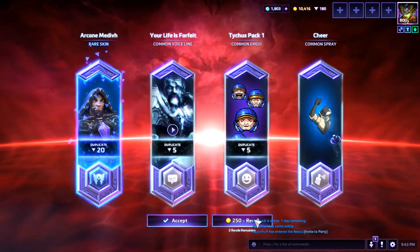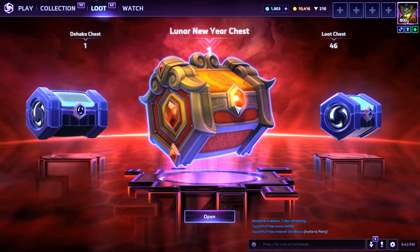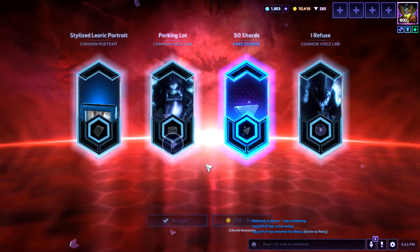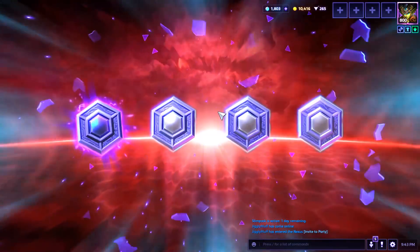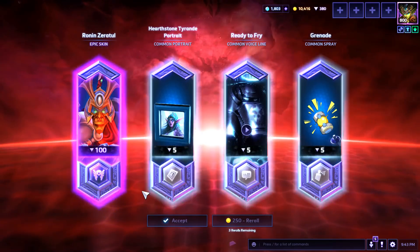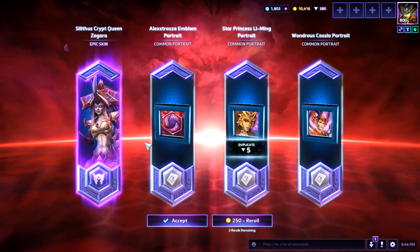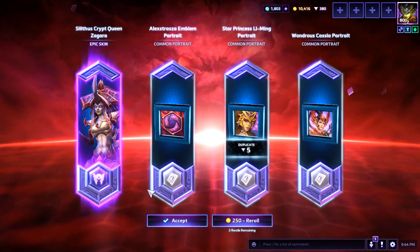Medivh box — shards are good. We did get a three-day Stimpak, so you're at four days currently. Dahakam box — it's hard to pass up on shards. Blaze box — there's an epic: Zeratul, but you already have it, so that's 100 extra shards. My opinion on the whole loot box thing — I dig it. It's a nice little element added with 2.0. And by the way, you got an epic Zagara skin: the Silithus Crypt Queen. Very nice!